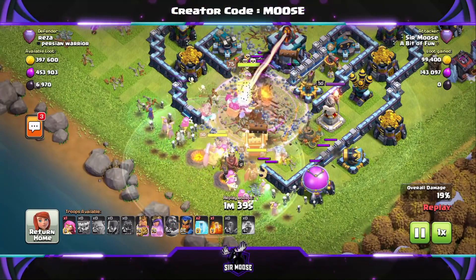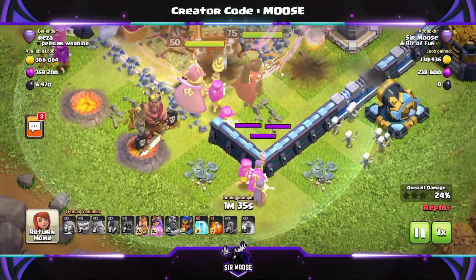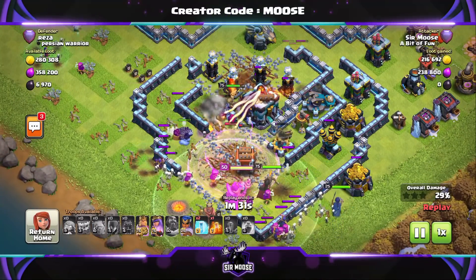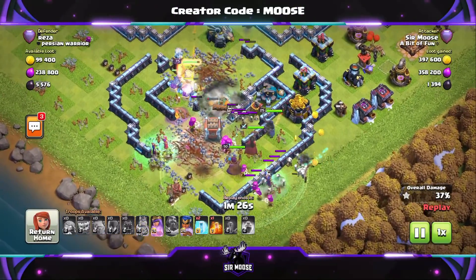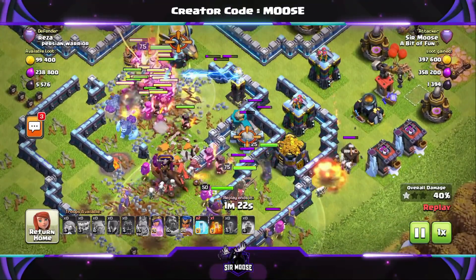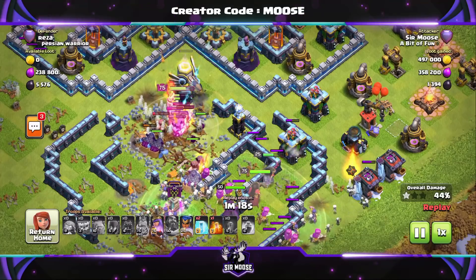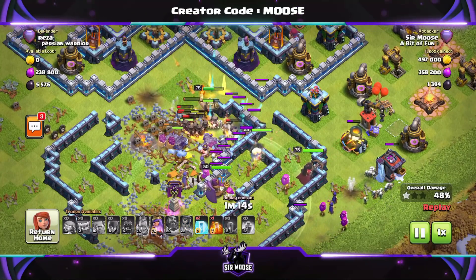Use that Grand Warden ability nice and early, and put a Rage spell down to get those troops into the base. Then it's about getting ready with those Freeze spells and the Poison spell, and managing your Hero abilities. Don't send in your Royal Champion too early — it's a mistake I make a lot myself. If you keep your Royal Champion on the sidelines for a bit and then send her in on the right-hand side to help out, it really can make the difference between 2 and 3 stars.